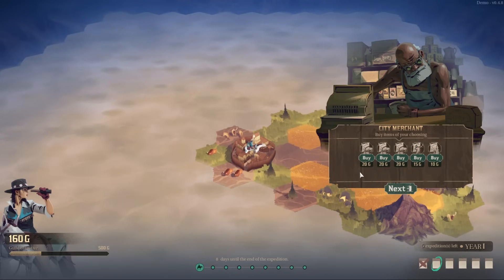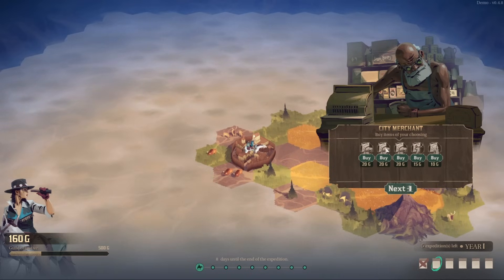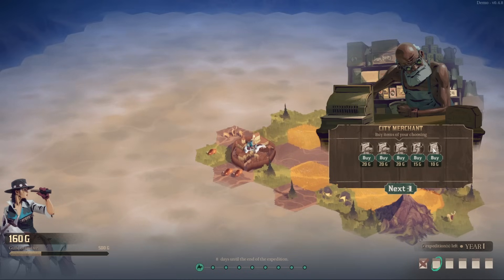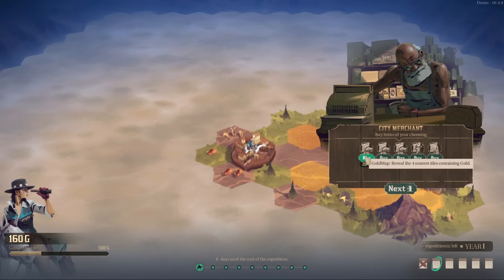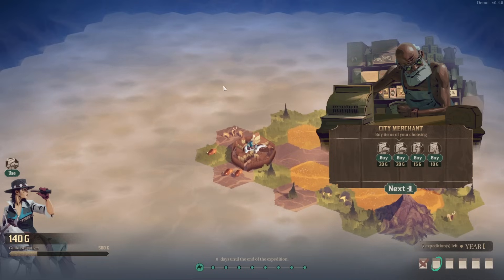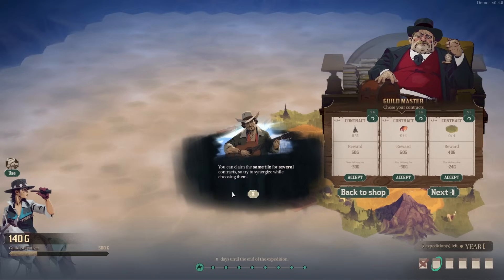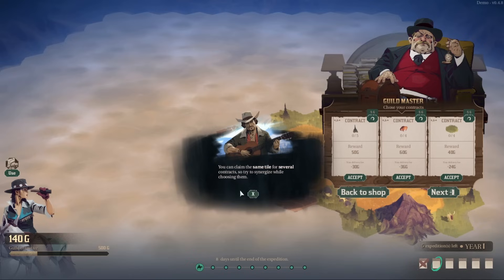From what I understand, in the full version of the game we'll have many, many more of these items. Gold map — looks like it'll reveal gold, pretty much everything related to gold. Elk or wood. I'll go with just the gold; everything else seems easy to find. Although the further we get from town, the more barren resources will be. You can claim the same tile for several contracts, so try to synergize while choosing them.